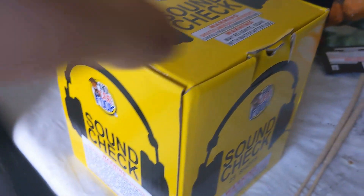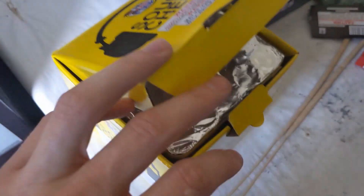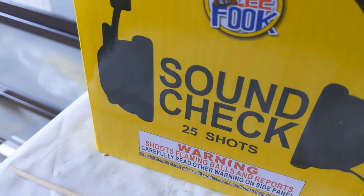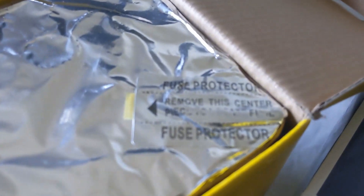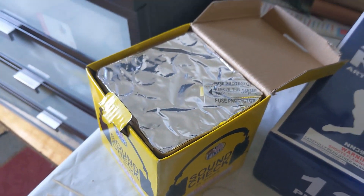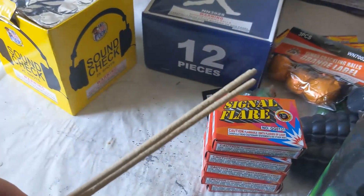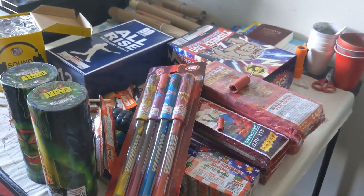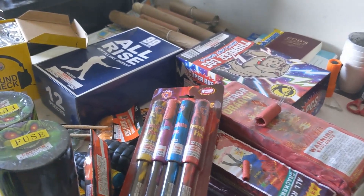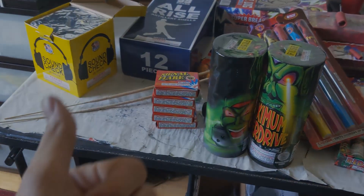Last but not least we got the Soundcheck fireworks salute cake. It's a regular fireworks cake with about 25 shots of salute. This is the Bad Piggy salute cake — same one from last year, just repackaged. It's got a nice fuse protector on it, so that will be really cool to fire off for Fourth of July. Also got some long punks. I'll be posting the full firework stash update in the next few days — Fourth of July is just around the corner, about five days left. Stay tuned guys!